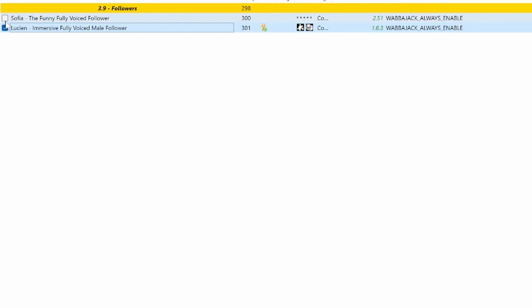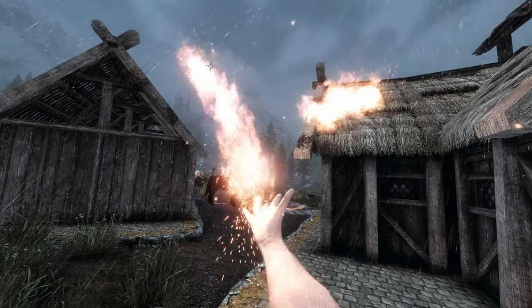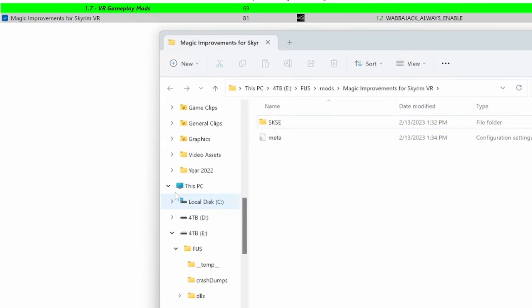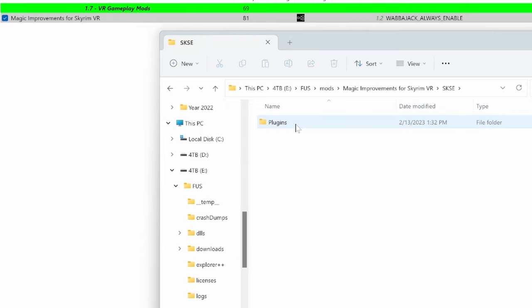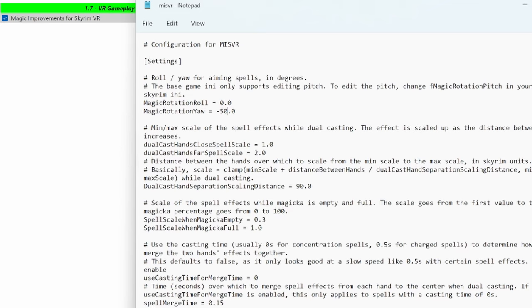Realistic AI Detection makes sneaking more realistic and you can choose the difficulty — I kept it on the recommended medium. I also went ahead and added Sophia and Lucien, both optional followers. One last mod I decided to change was the setting for the Magic Improvements mod. This mod allows you to adjust the angle of spells as they come out of your hand. The FOOS mod pack adjusts it to come out of your palms, which felt really weird to me and was hard to aim. So I changed it back to the default angle by right-clicking the mod, selecting Open in Explorer, navigating to SKSE > Plugins, then opening MISVR.ini with a text editor, changing the Magic Rotation Yaw back to zero, and saving the file.